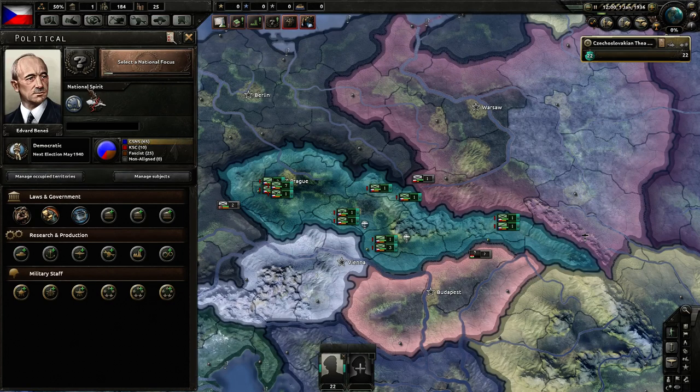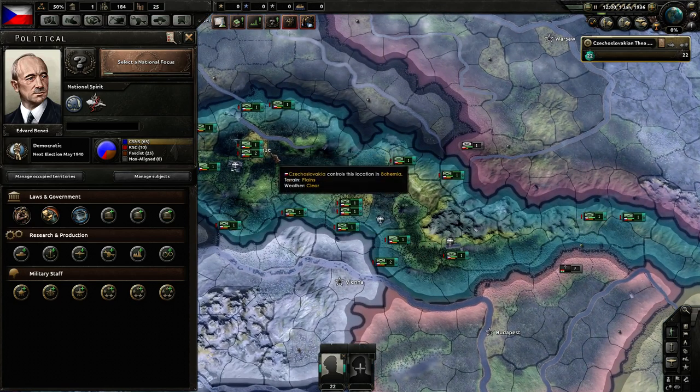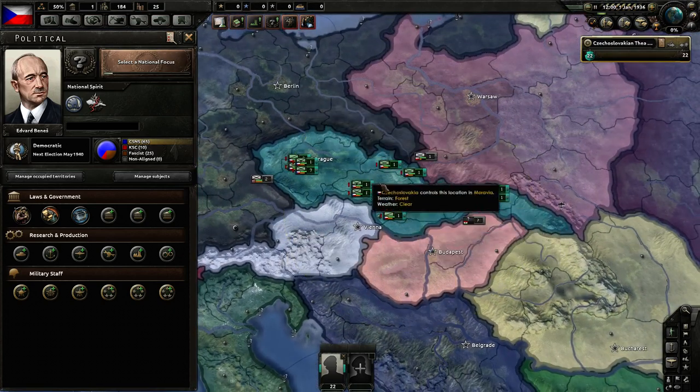Before we go to the focus tree, we start with two national spirits. Another way Czechoslovakia punches above its weight industrially is the Skoda Works — a famous automobile factory with cutting-edge technology at the time. It is presented here as an outstanding plus 10% factory output bonus across the board. We are, however, a divided nation, so things between Czechs and Slovaks aren't all that great. This cuts heavily into our national unity, down to 50%, which is really bad. Because the moment we lose Prague, we are pretty much done — there isn't much room for error. We need to stand our ground or we are done.